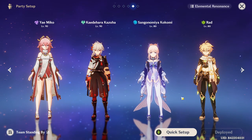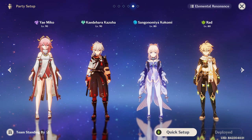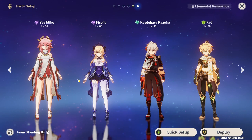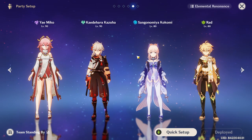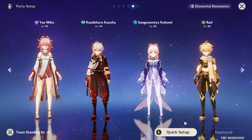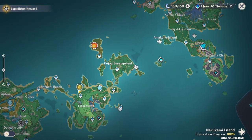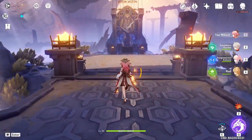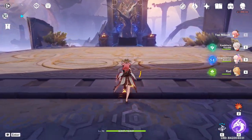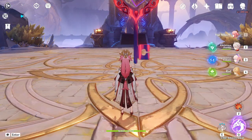I also wanted to show you how good Yae Miko can be with a proper build — the one I was using was just for testing and my real build does a lot more. I have two teams I mostly use: my Aggravate team and my Hyperbloom team. I personally think the Hyperbloom team is cooler, so I'll show you that first. Let me go into a domain — I absolutely love this team; there are so many reactions you can do with it.